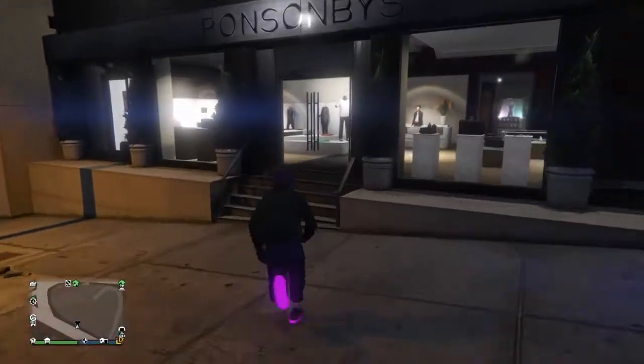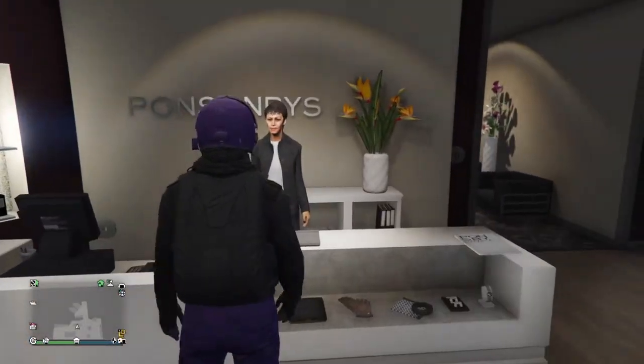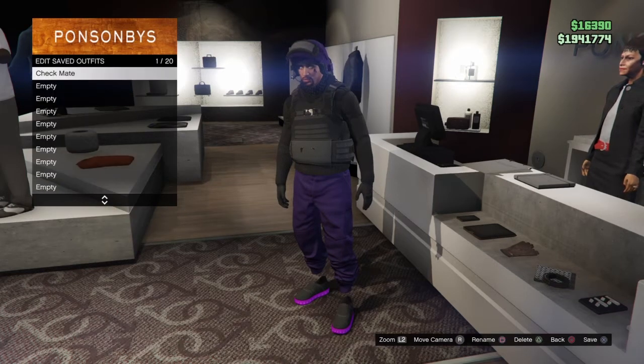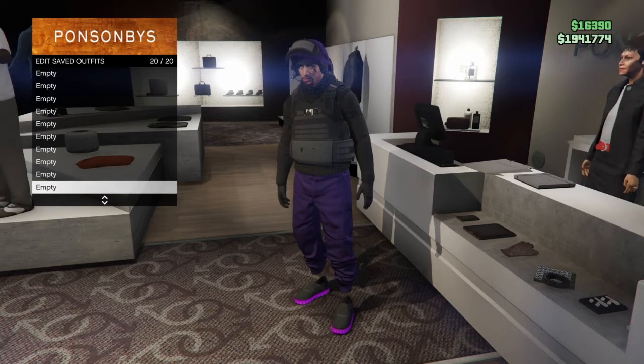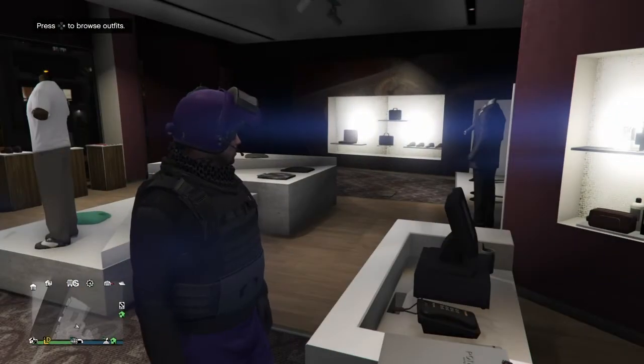Once loaded in, go to any clothes store. Go to the wardrobe woman, go to Outfits, and save the outfit you want to keep — because it deleted every single other outfit. I wanted to save my purple joggers, so I'm saving them now. I did tell y'all in the beginning of the video to have it equipped.